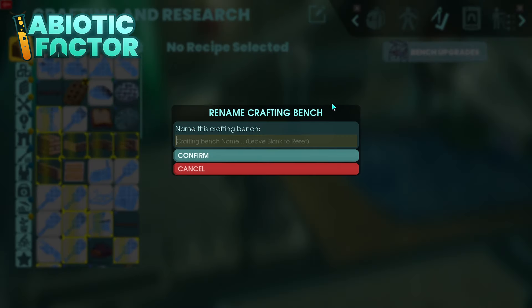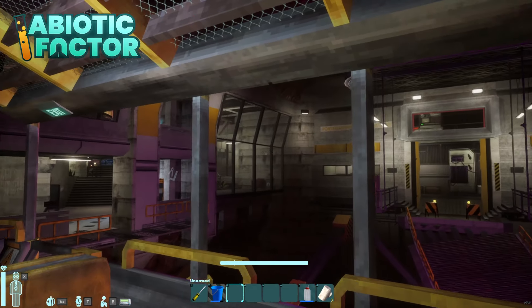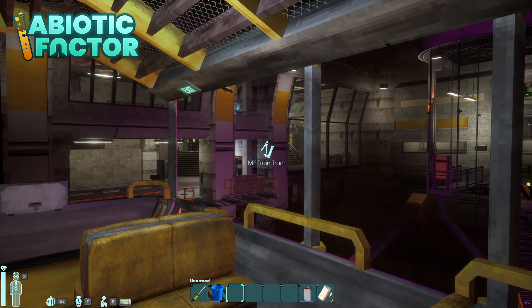You can name your crafting bench now, which basically means you can name your base. No more getting lost in the wilderness of the facilities. Now you can remain confident that you always know which base is where, because you can see the name.